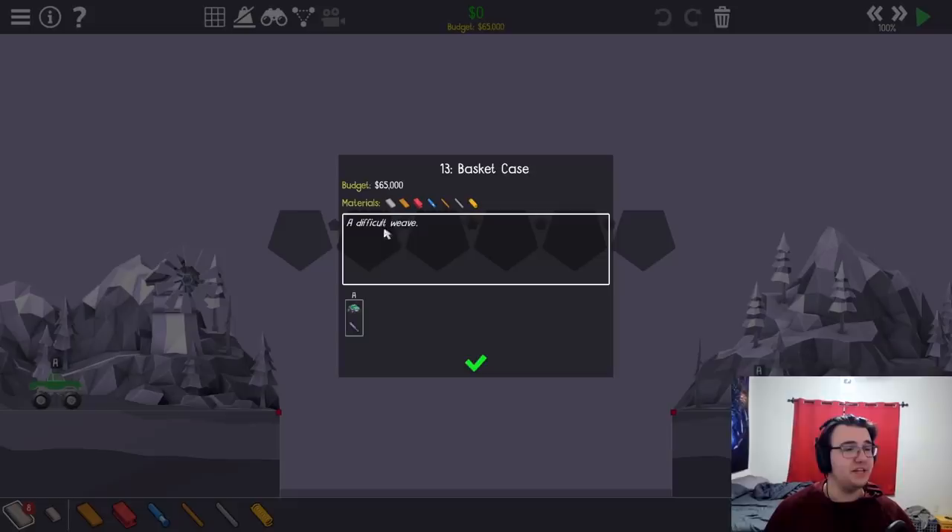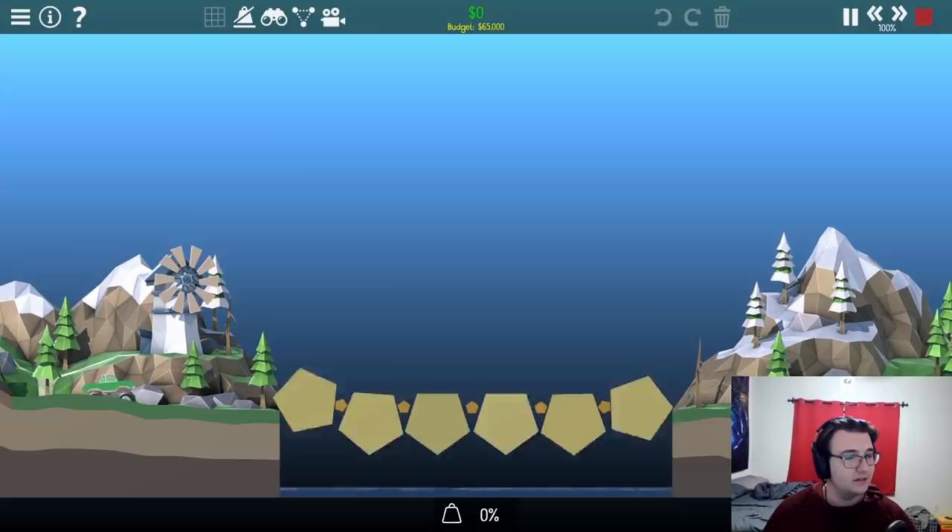Listen, I get it. You're horny, but those are rocks. Basket Case - a difficult weave. So what, more falling objects?